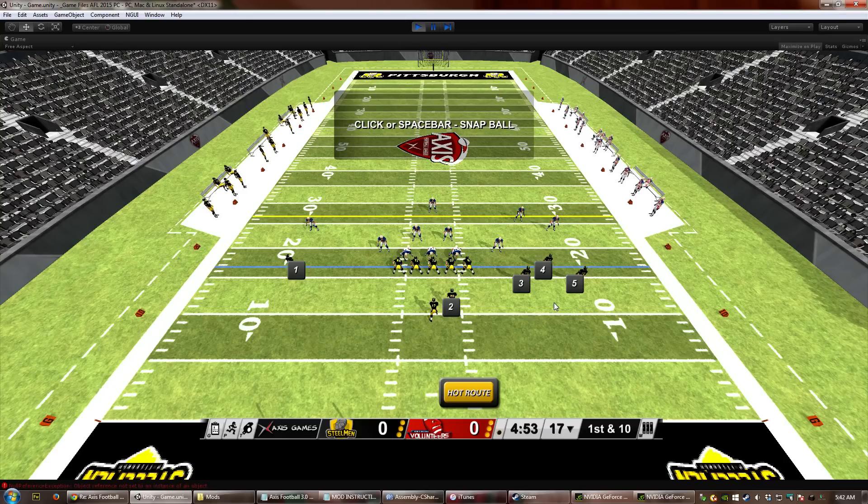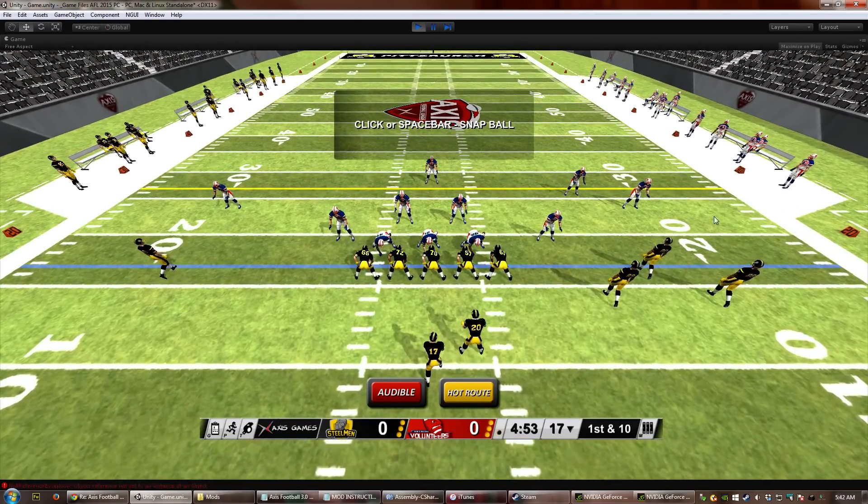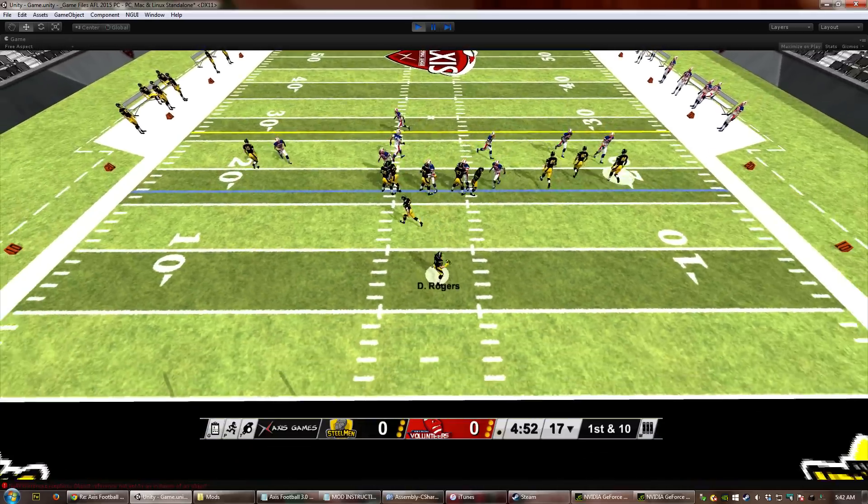This lets you select your receiver. For example, if I think they're in man coverage and I want our slot receiver in position 3 to run a route, I can either press 3 or click on the button, and that pulls up 6 available hot routes. If I want him to run an out, I click on that and he's going to run up and run an out when I snap the ball.